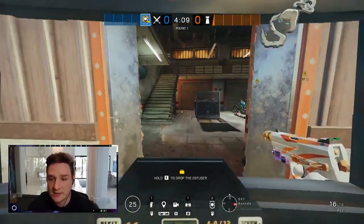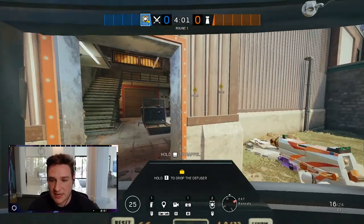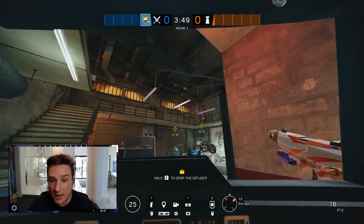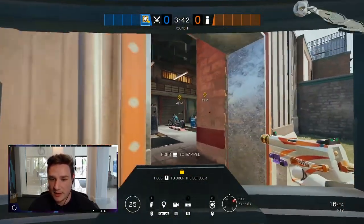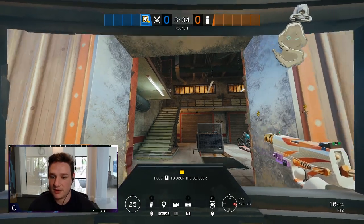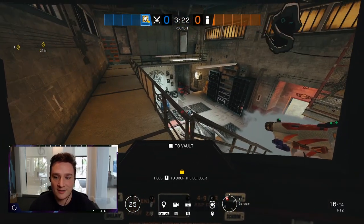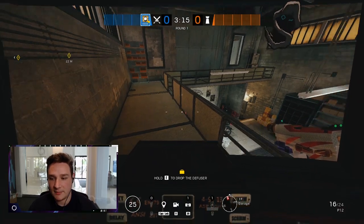Another way to utilize your smoke grenades instead of just using them for cover is what we call the smoke train. For example, pretend we are attacking Cash and there's a rafter player, which is very standard. Normally teams will try to get the player out from underneath, but another way is the smoke train. If you try to run up the stairs as Blitz, you have no cover and you're going to get ripped up. Instead, throw a smoke grenade, then throw another one, run through the smoke, and you'll appear on the other side — at the top of the steps — where you can crouch down and execute.